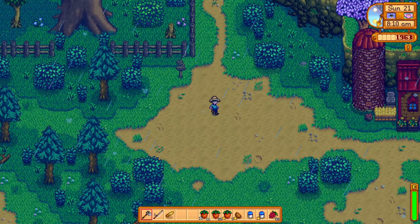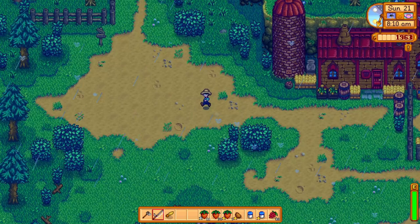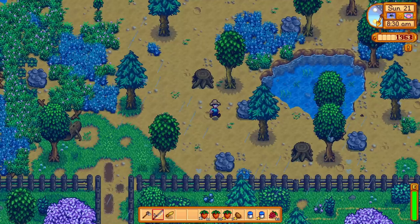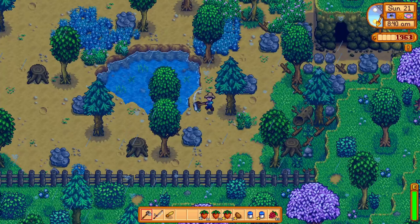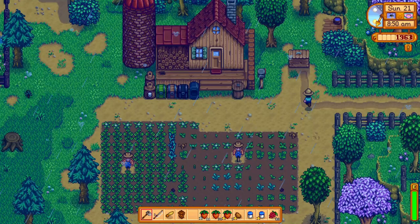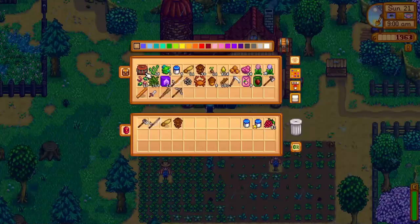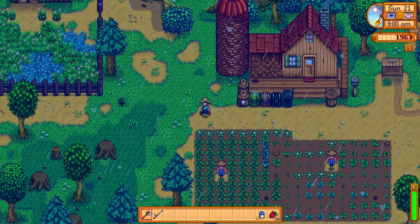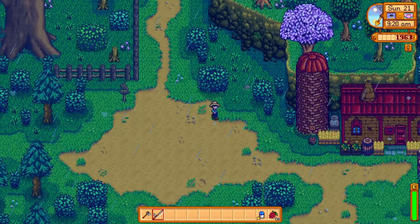Do we need money today? I don't think we do, actually. I was going to take all the strawberries and sell them to Pierre, but we could give strawberries to Maru and Demetrius. And if we give them gold strawberries, their hearts will go up even faster. It's worth considering, however - I just need money. That's the reality. So we'll go fishing today. We'll enjoy ourselves, hang out, have a good time, chat.